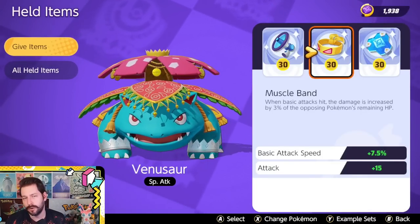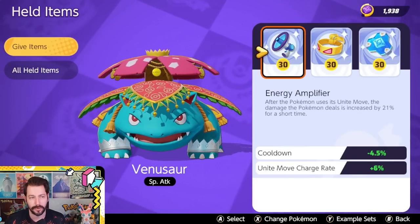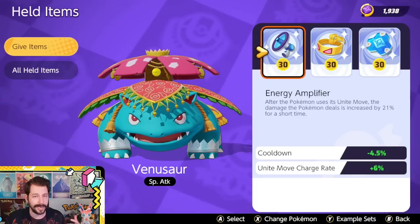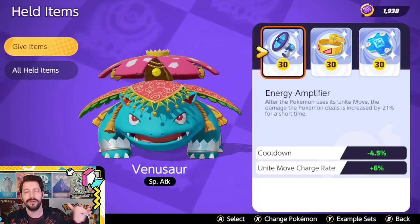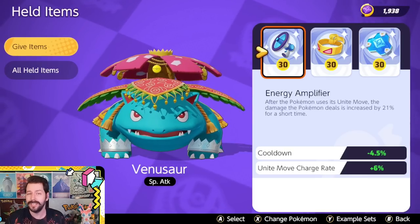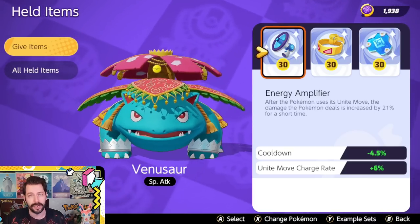Now let's go through held items for Venusaur. Energy Amplifier is really good because after you use your Unite move you continue to fight — with Solar Beam or Petal Dance/Giga Drain — dealing tons of damage to enemies. This gives you a big damage boost for a little while after your Unite, and it also provides cooldown reduction.